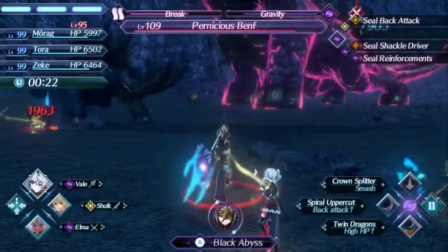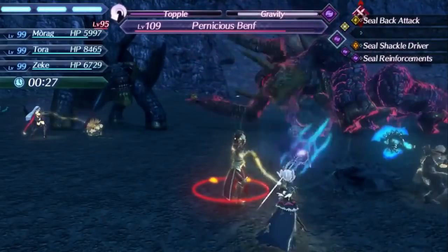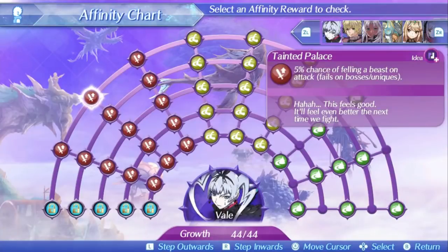Veil's level 2 special is Tainted Palace. This special is also not really that great overall, having another low damage ratio of 360 at level 1, 520 at level 5, and 580 at max affinity, and the speed is once again pretty average or below average. This special at the very least has a small area of effect radius, but the bonus effect is pretty terrible — it has a 5% chance to fell a beast enemy on attack. It's only 2 hits, so only 2 chances per use, and only on one very specific type of enemy with a very low chance in general. This is essentially a useless bonus effect, and again just another poor special.